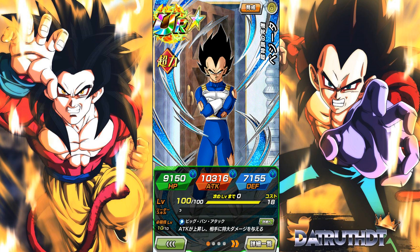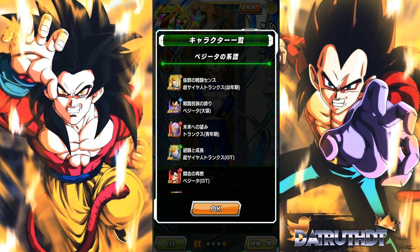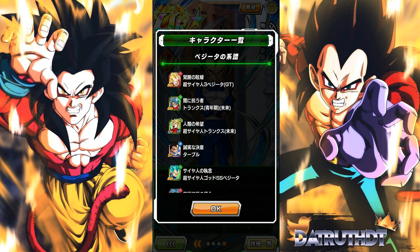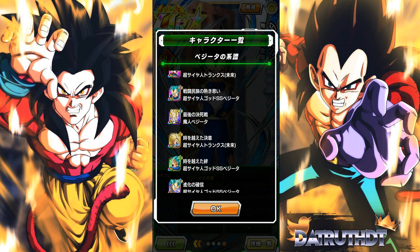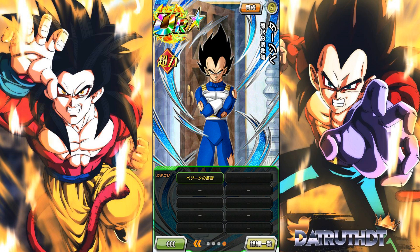Vegeta is on one category team and one team alone: the Vegeta Family category. That's how we know he's going to awaken into a combo card. We've seen this before — LR Kid Goku and Raditz: why wasn't Kid Goku on the Pure Saiyan team? Because we knew he was going to awaken into a combo card, and that's exactly what happened. So Vegeta and Trunks is most definitely on its way.